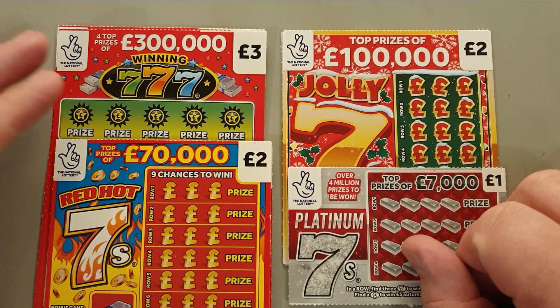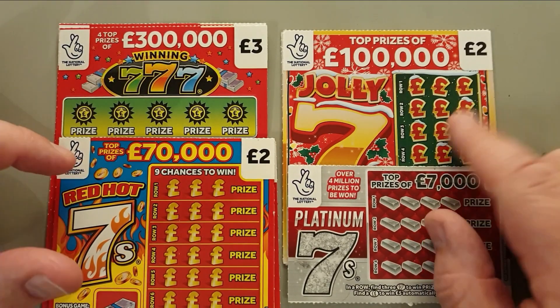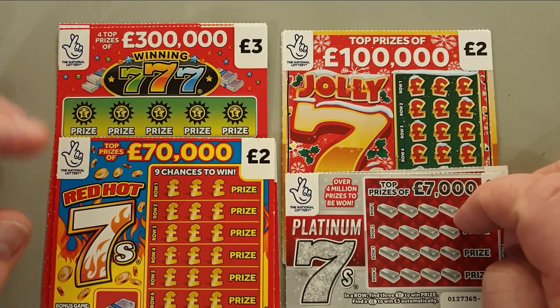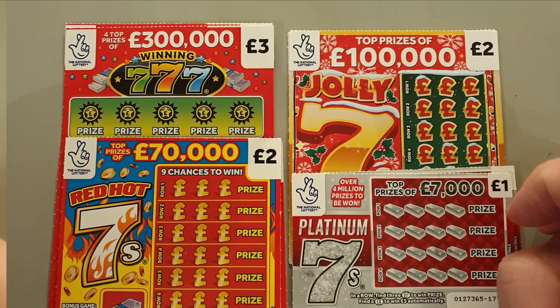Hello everyone and welcome to A Life of Pool and welcome to a load of sevens! I've got two of the Wind Sevens, two of the Red Hot Sevens, two of the Jolly Sevens, and two of the Platinum Sevens. It's a load of sevens — it's a shame it wasn't seven cards of each but I can't afford that, so we've got two of each. Let's spin that camera and get into them.